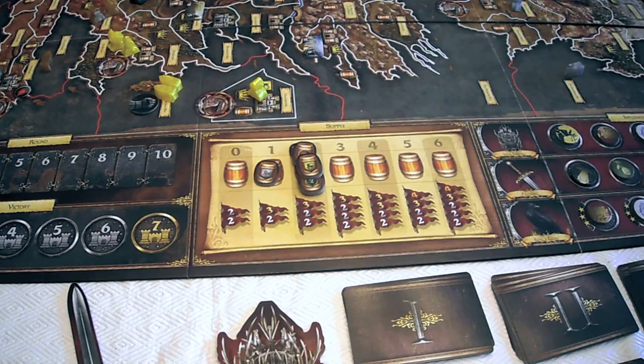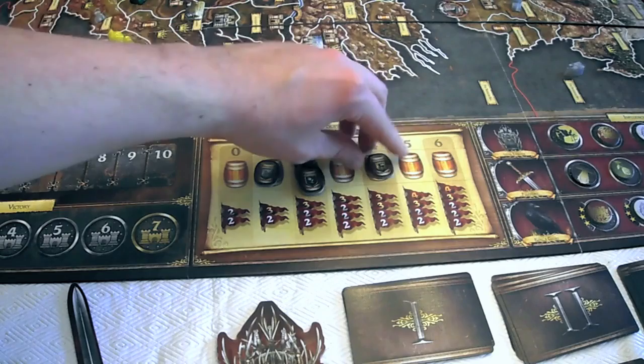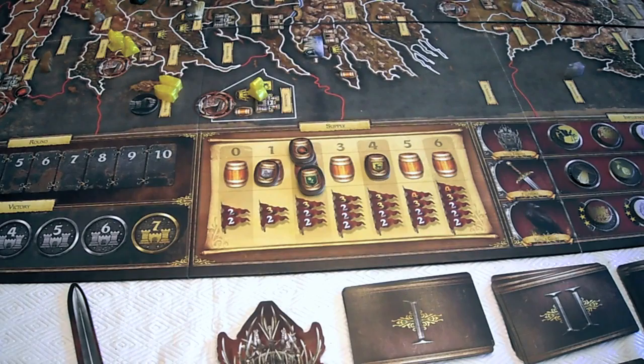Mustering and reconciling supply are mostly controlled through the Westeros cards played at the beginning of each round — and it's usually the king who decides whether all players muster, reconcile supply, or do nothing. This benefits whoever holds the Iron Throne: if you're in a good position, blocking others from mustering units is a great way to hold your lead, forcing them to attack with depleted armies. You can also maintain an inflated army beyond your supply limit as long as you avoid the reconcile card.